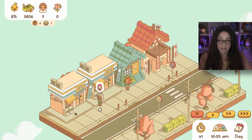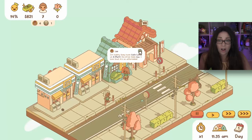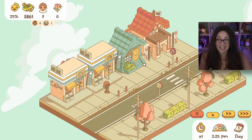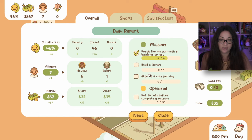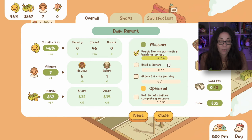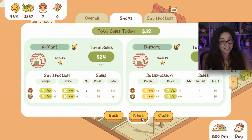The price is a bit low - let's raise it. That's a good little start - and this street is very small and manageable! We've got things to do: build a florist, attract four cats per day, and pat 30 cats before completing the mission. To me, that says maybe hold off on building the florist. I'm going to raise the prices of everything to five dollars. We can add villages - and since we need six buildings or less, we should add villagers by upgrading houses rather than adding new buildings.